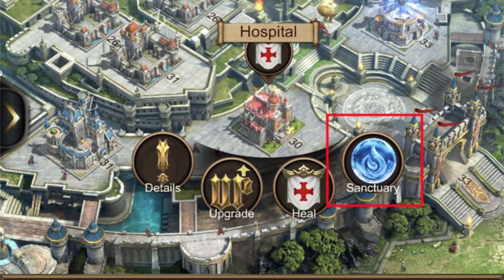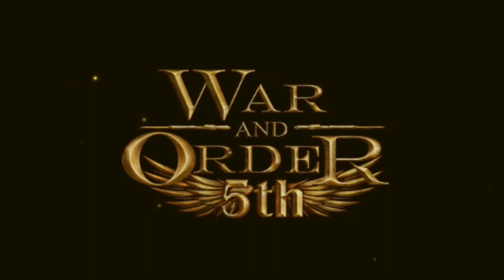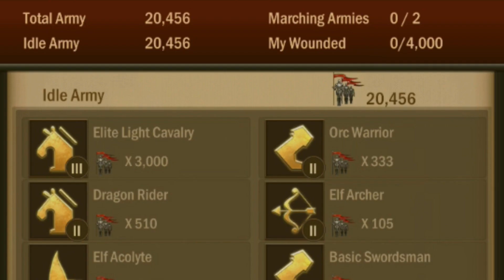Welcome to the Lord Pikachu channel. In today's video, we'll discover how the sanctuary operates and how many troops we can revive from battles. We're going to launch some attacks on this level 8 castle. We have about 20,000 troops in this castle, but the hospital only has 4,000 capacity.